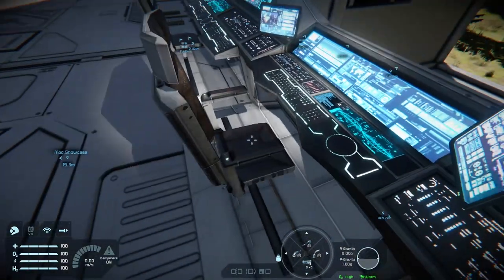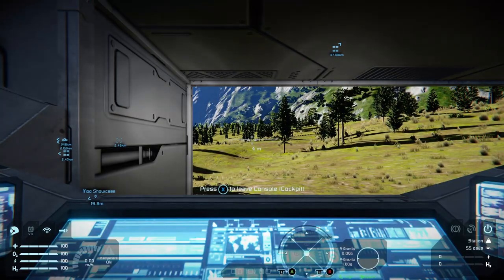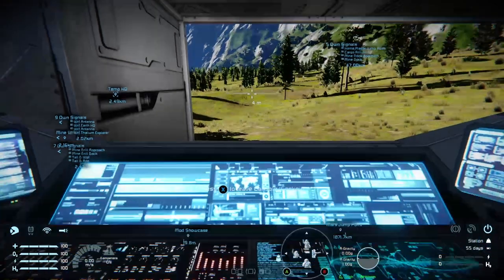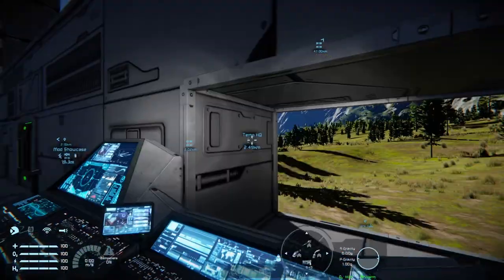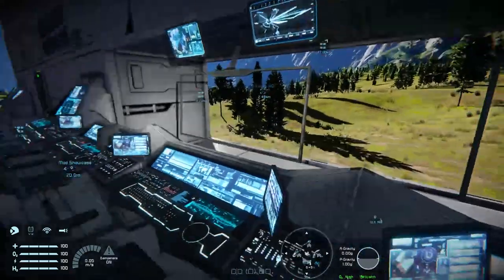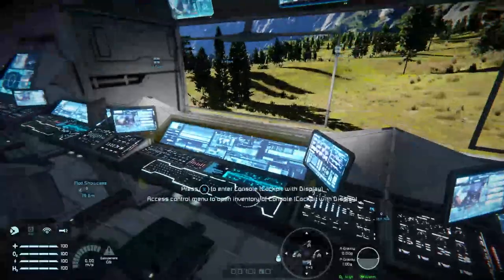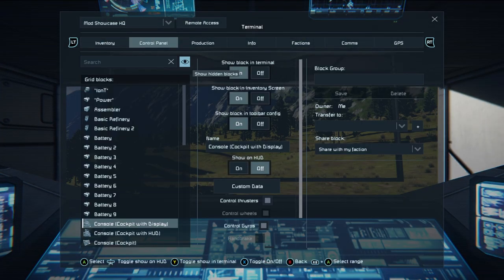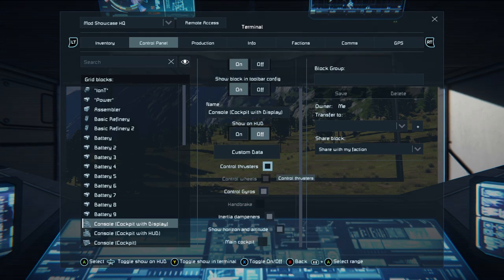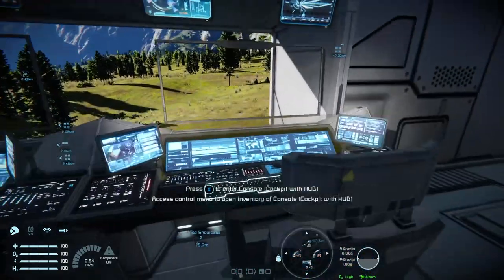With some of these it's always a bit tricky — you'd think to aim at the chair but actually you have to aim at the console. The cockpit is the same deal; it's another control seat. Only one of them comes with a display.